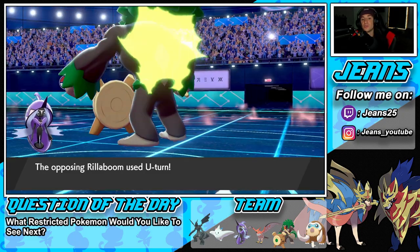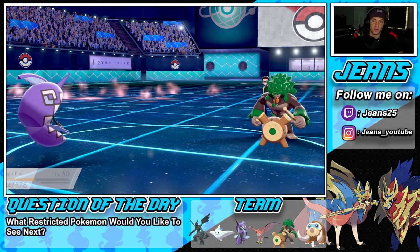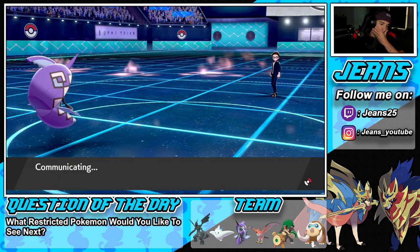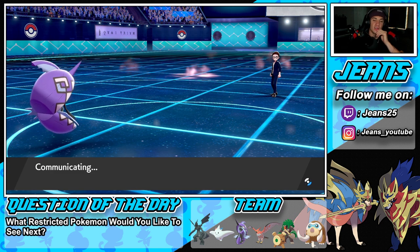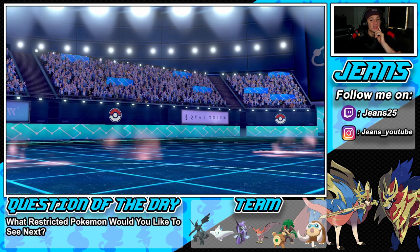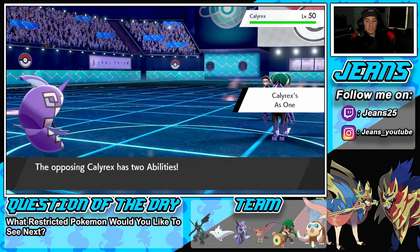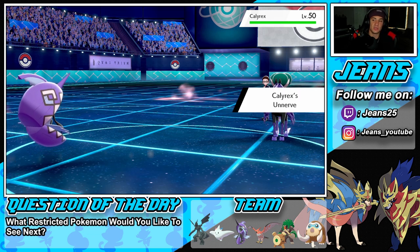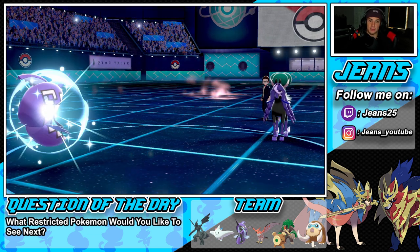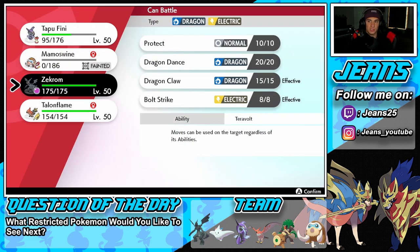He goes for U-Turn, which is smart — he pivots out and we're going to see his final two Pokemon. Who do I bring out? Probably Talonflame to try to set up Tailwind. I'm trying to think what other two Pokemon he could bring. Calyrex — okay. He's going to bring that lovely Calyrex, and then his final Pokemon will be who? I think I just set up Tailwind and get rocking from there — that's probably our best bet. There's Leftovers recovery and he could throw out Rillaboom again.